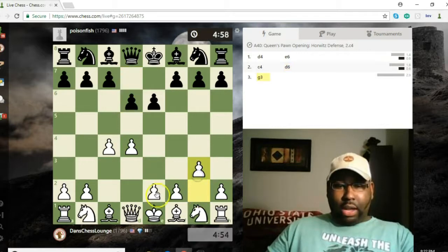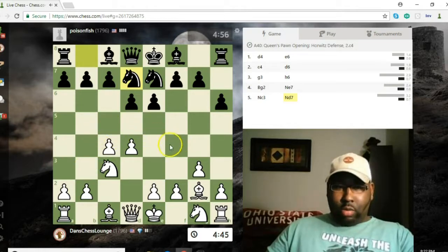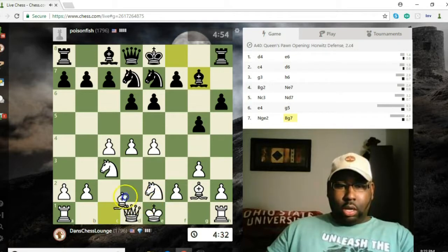I was gonna do a little Catalan action — I've been looking at the Catalan a lot lately — but he's playing very cautiously, one would say passively as well. Should I just take the center with e4 right away? Hmm, striking out on the king side. I guess I'll develop my knight here to e2 to protect this pawn.